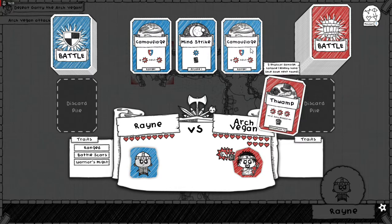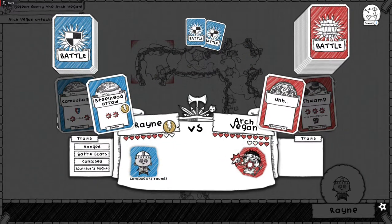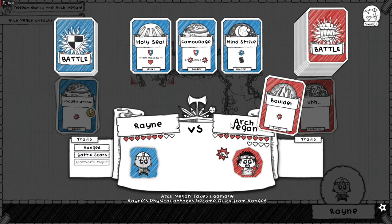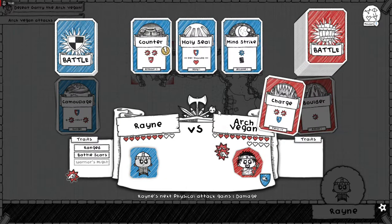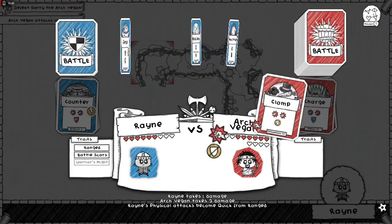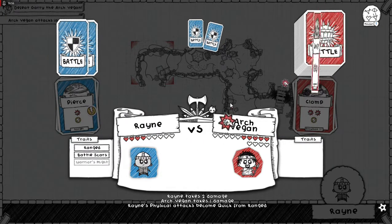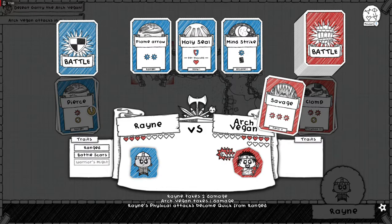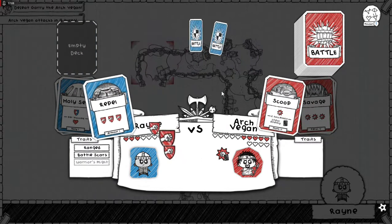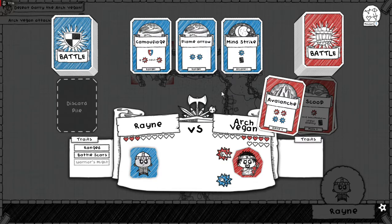That's just mean - starting off with that right off the bat. I can't block any of that, so I might as well just hurt you again. Hey, what did I say about those sort of cards? That's mean, that's unfair and unjust. You're supposed to be weaker than I am so I can beat you easily. I'm dead. My ranger is dead.